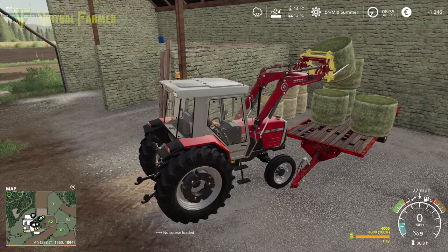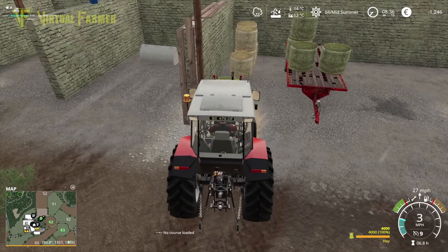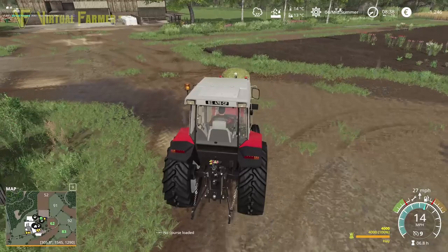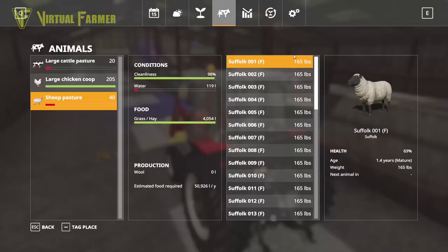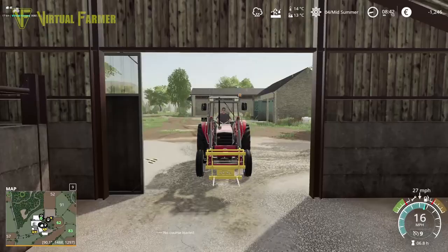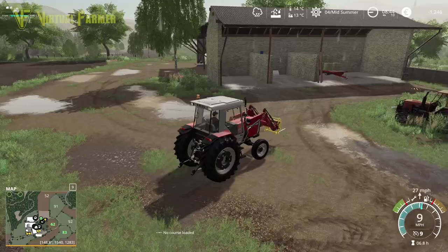Knocked it off — it wasn't on there very sturdily in the first place. Let's grab that more sturdily. 38, 37 — we should be all right transporting this across the yard while the rain is going. Then once we've got this feed in here we can go and sort out the straw. Our sheep are fully fed; our cows could do with two more bales. We can get a couple of bales over here — we do have a stack at the back. We bought enough bales to do three full rounds.